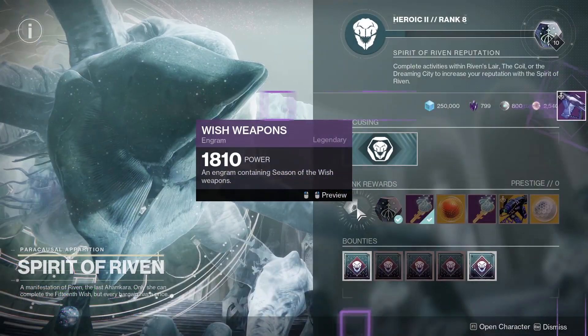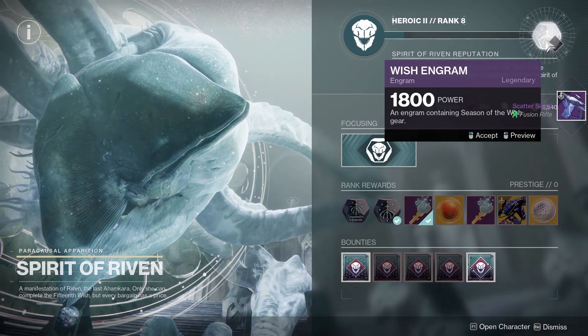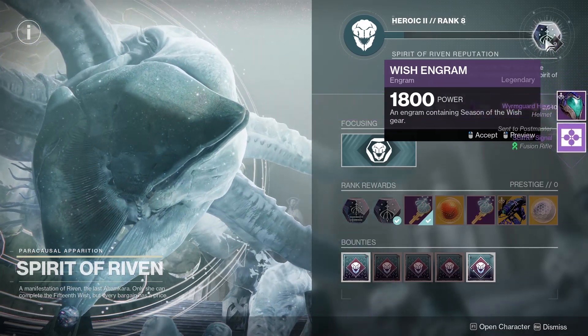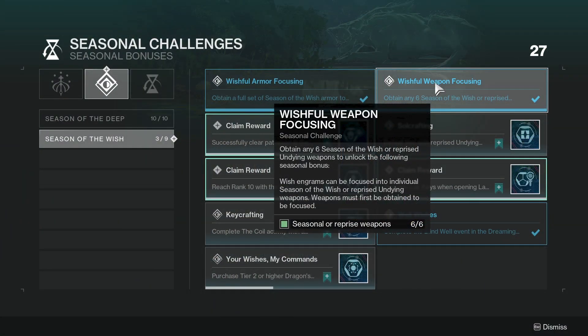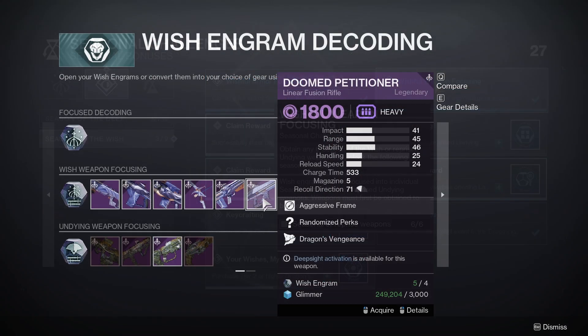You can also get the Doomed Petitioner from decoding Wish engrams at Riven, but the drop rate on it will be low. But once you have collected 6 different Season of the Wish weapons and unlocked the Wishful Weapon Focusing Seasonal Challenge, you will be able to use your Wish engrams to focus on decoding Doomed Petitioners until you get one with the roll that you are looking for.